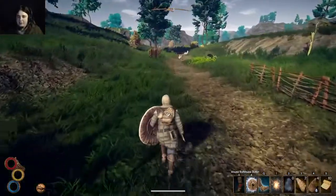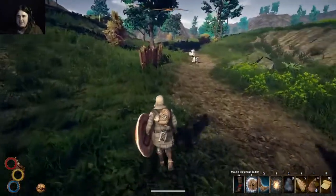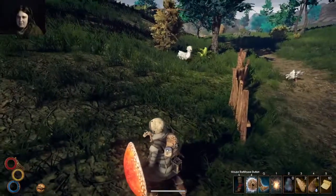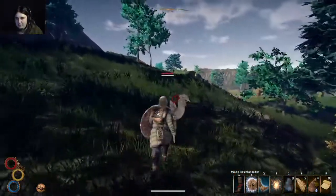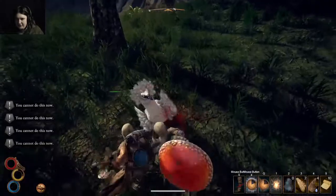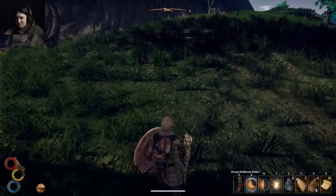I hate pearl birds, by the way. We need the mask. There's another version of them that will absolutely floor you in like two shots, attacks super fast, and runs about the speed of a horse. I figured out how to lock on, too — just tap. EAT FOOT! There we go. I'll take the meat. We'll cook that up later.